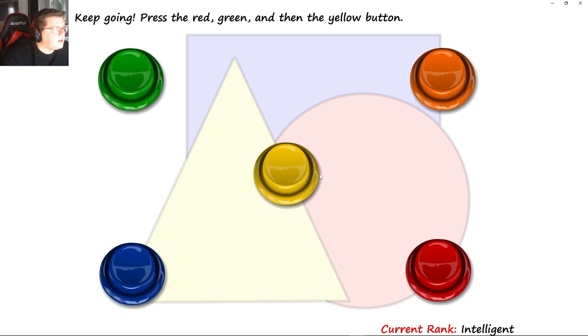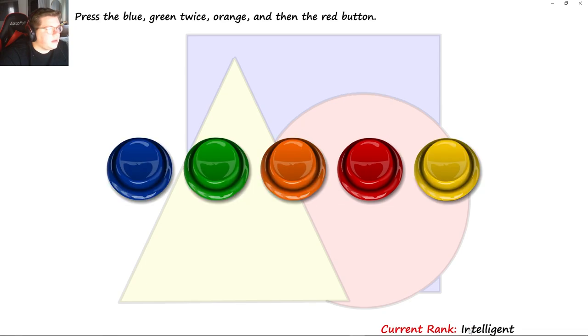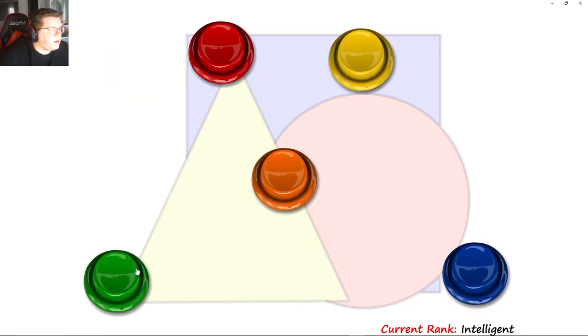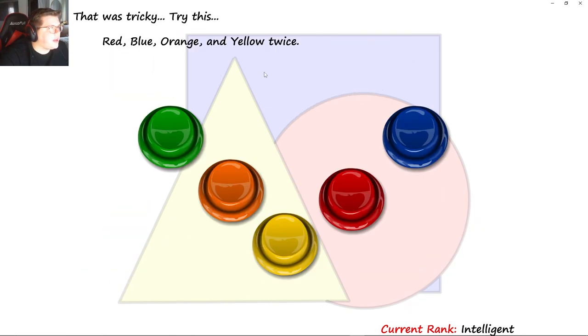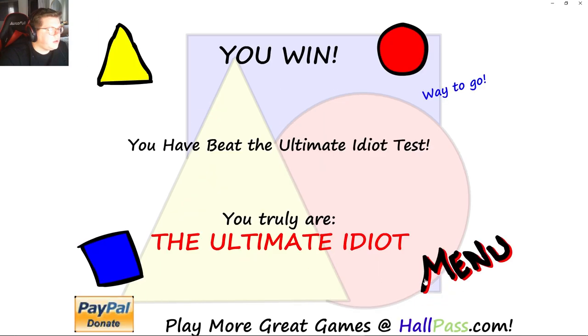Red, green, yellow — red, green, yellow. Blue, green, orange, red — blue, green, orange, red. This was tricky — try this: red, blue, orange, yellow — red, blue, orange, yellow. You win. You've beaten the ultimate idiot test. You truly are the ultimate idiot.